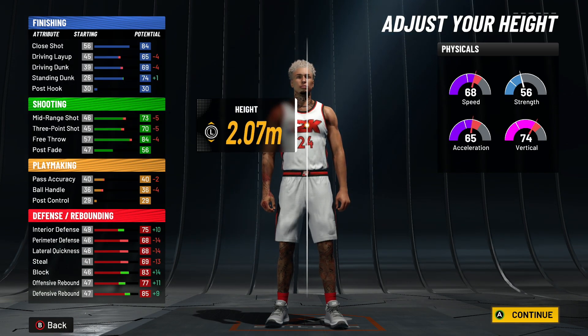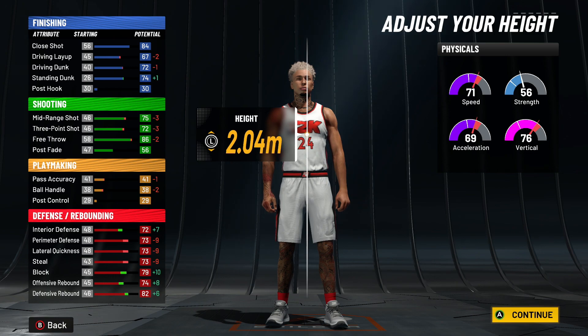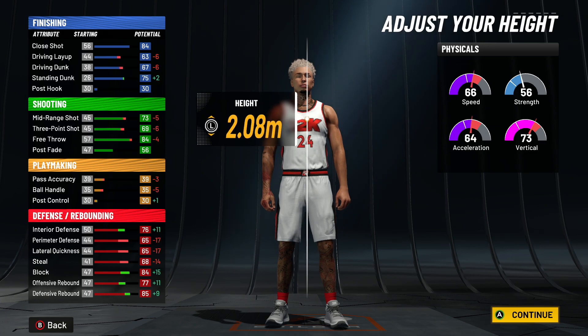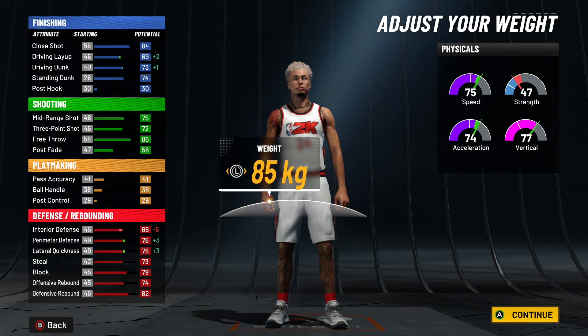With the metric system, go all the way to max height and then come back down to the height you want. We had a 77 block, now we have a 79 block and an 82 defensive rebound. We did lose one off our shooting, but we got plus two to some of our defense. It'll go all the way up and then drop back down to 2.04 meters.